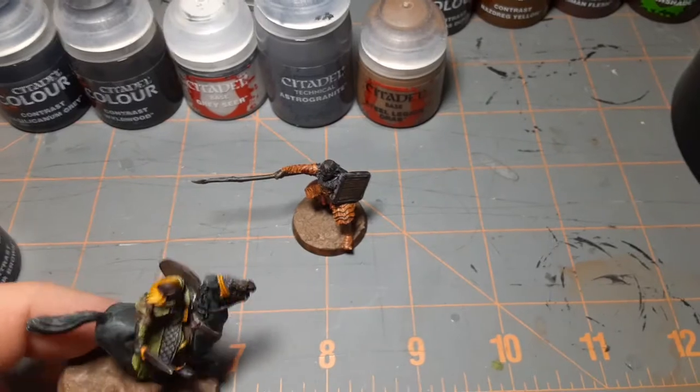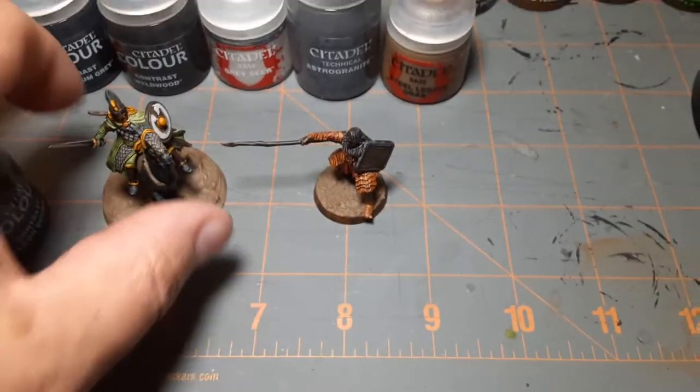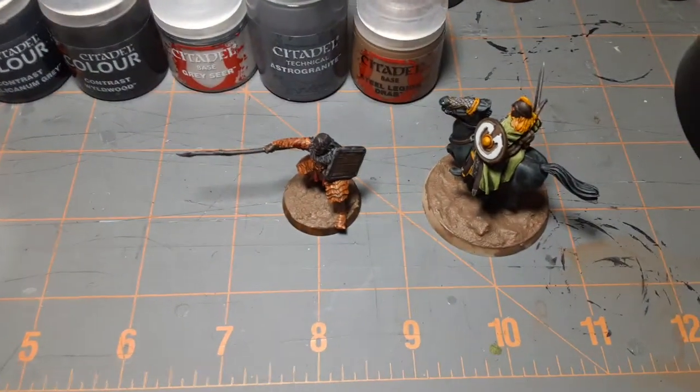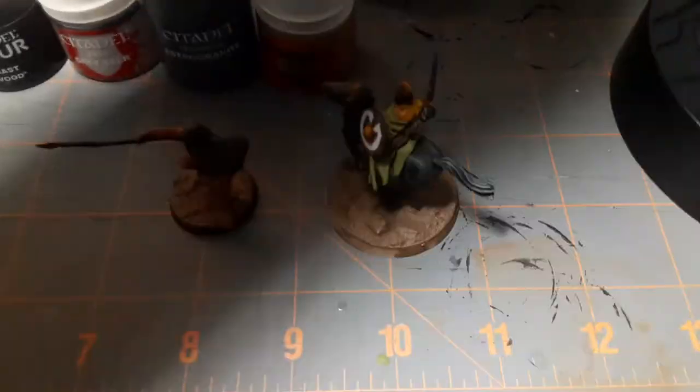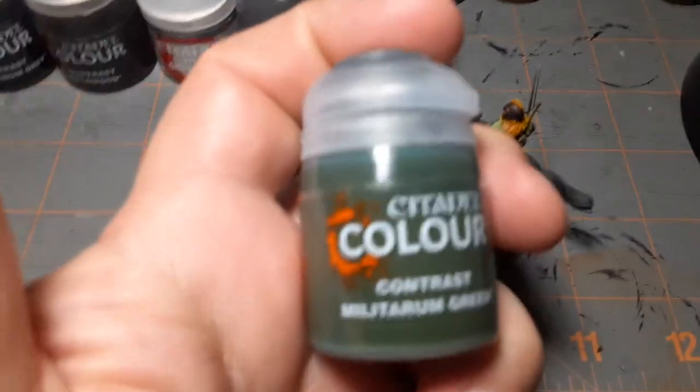It has a kind of reddish, very warm tone. And then his cloak is this cool green color, and I'll probably do some of the shields this color as well — not sure yet. I have seen it painted that way, with the Militarum Green.